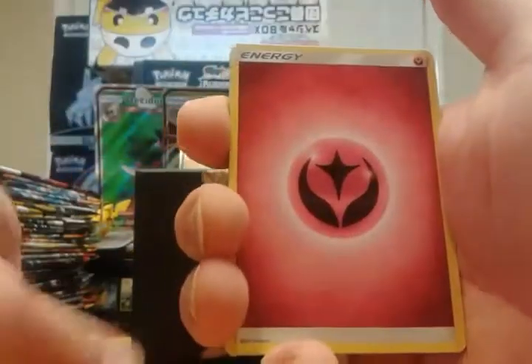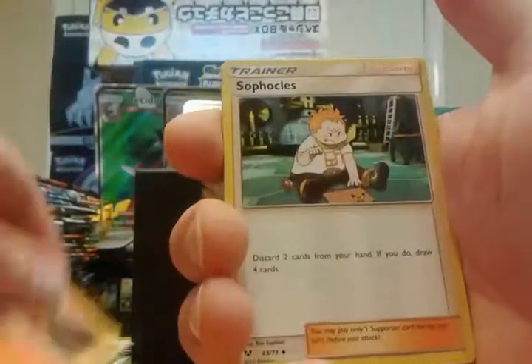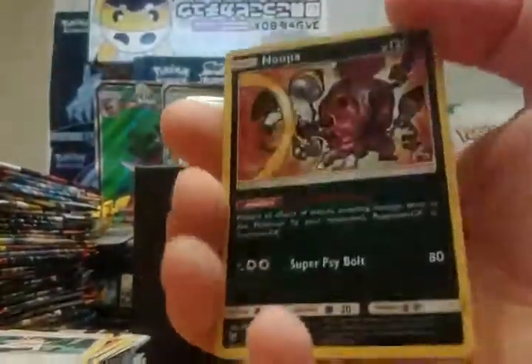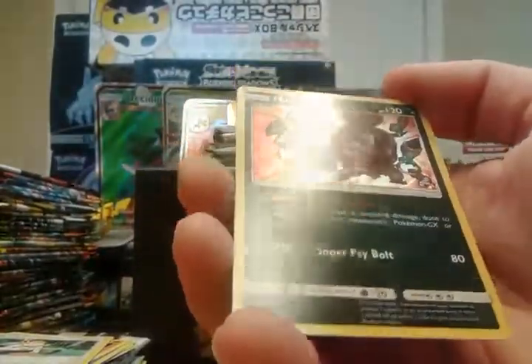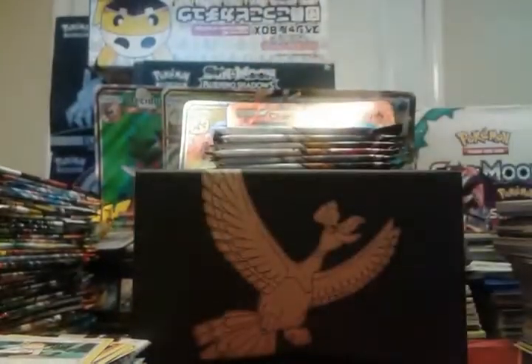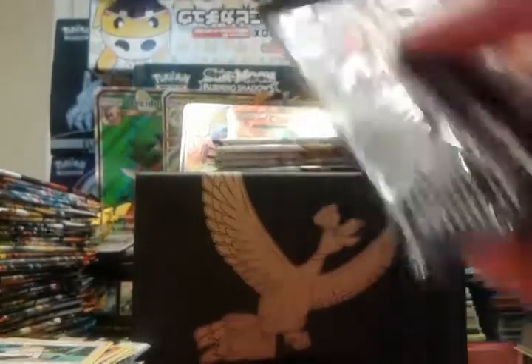Shroomish, Golett, Fairy Energy, Arbok, Incineroar, Sophocles reverse, Shroomish, and a Hoopa — there it is! Love that art, I love the art. So that's a good pull. But four packs in, still no Ultra Rares.